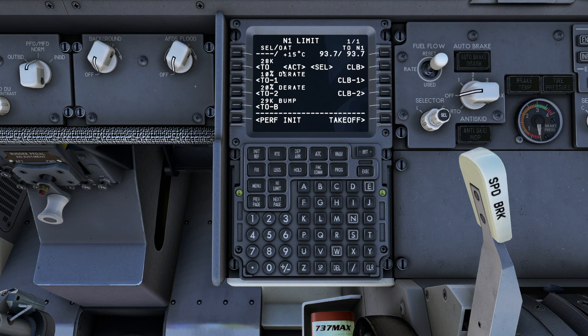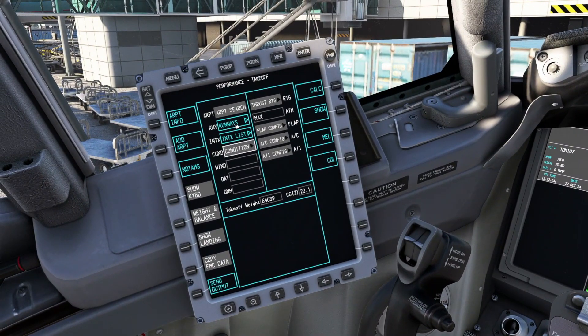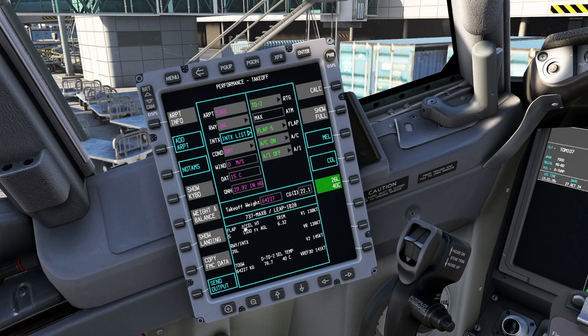Now we move on to our N1 limit page. Back in the EFB on the performance calculator, clicking the copy FMC data button brings in all the info from our FMC — conditions, wind, outside air temperature, QNH, takeoff weight, and centre of gravity. We go for a reduced takeoff rating of 2, flaps 5, aircon on, anti-ice off. If we've filled it all out correctly, we get the grey calculate button.